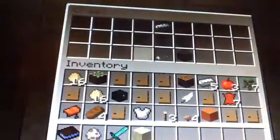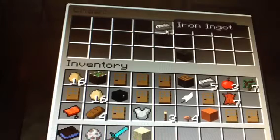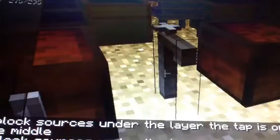Now we have the tap. You make it with stone around like this and then an iron ingot on top. I don't know how to work it though — that's weird.